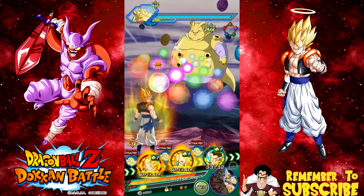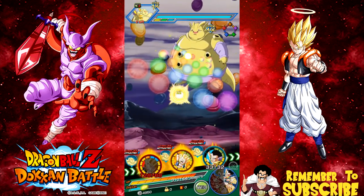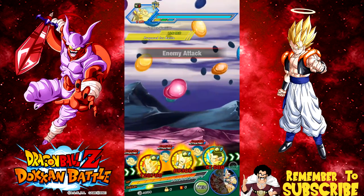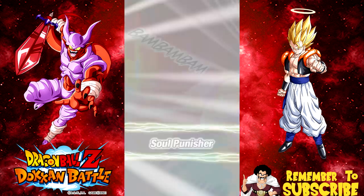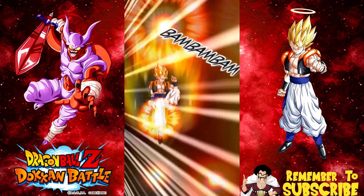We're going to go ahead and just start this event. This is a really easy event for those of you who have a Fusions team. For those of you who don't have a Fusions team, I don't know how well you can stand up to it. Janemba dodges everything, by the way. If you are new and you haven't watched any videos from the JP side — Janemba is a pain because all he does is dodge. But not this version of him. Starting with the Intelligence one, he starts to dodge everything, which makes him very hard to kill.